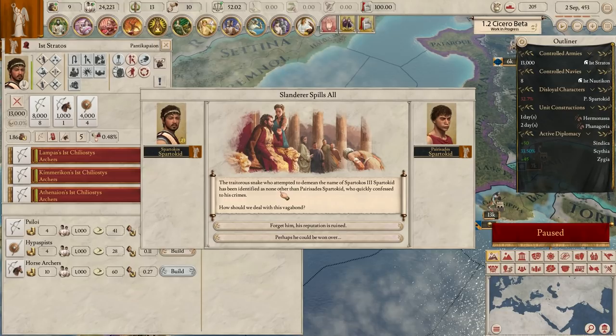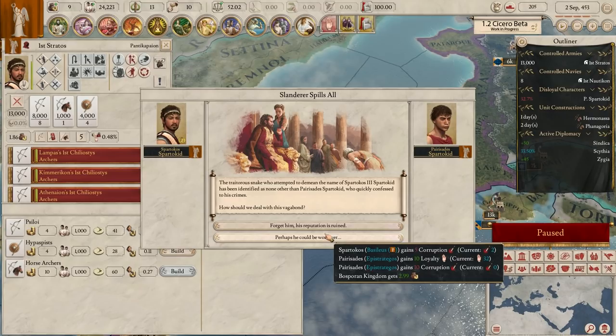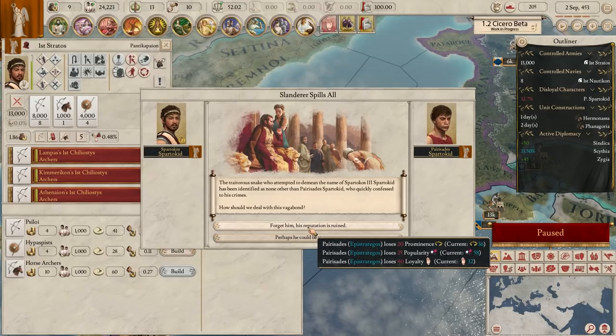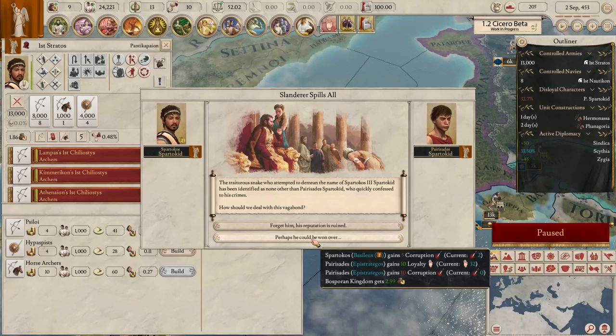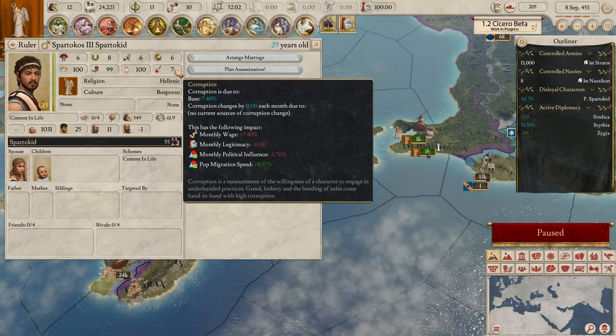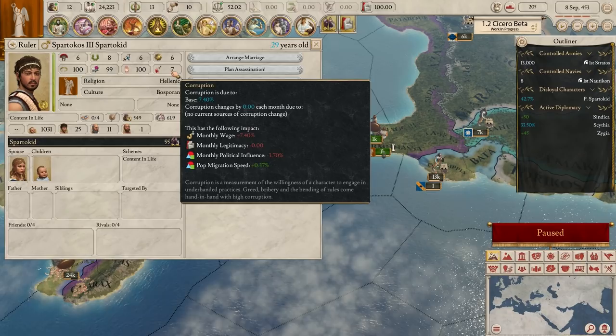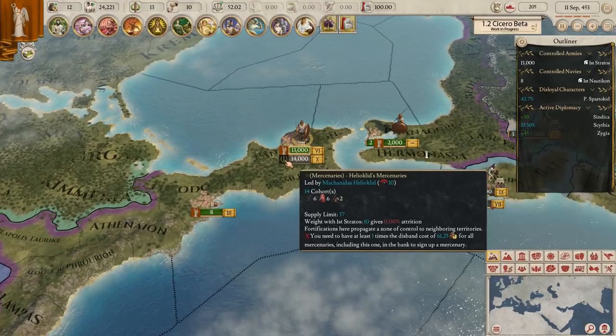Slanderer spills all - this guy again. The traitorous snake who attempted to demean the name of Spartacus III has been identified as Paris, who quickly confessed. His loyalty is 32.7% - disgusting. We could forget him so his reputation is ruined and he'll lose tons of loyalty, or we could win him over - we'll get a little money but he'll gain 10 loyalty, though we both gain a little corruption. I think we'll have to do that to keep him more loyal. You don't want to gain too much corruption as a young ruler - it sticks with you for a long time, lowering legitimacy and influence.